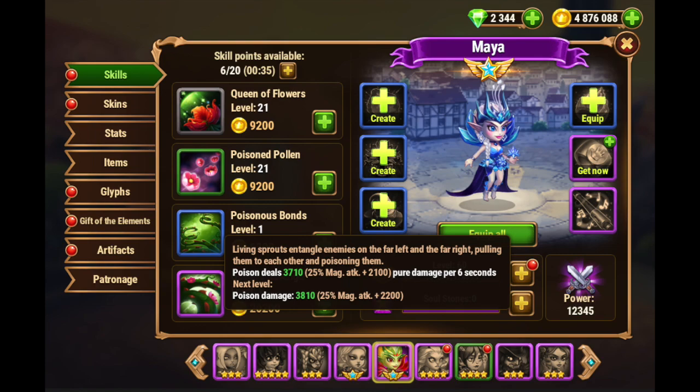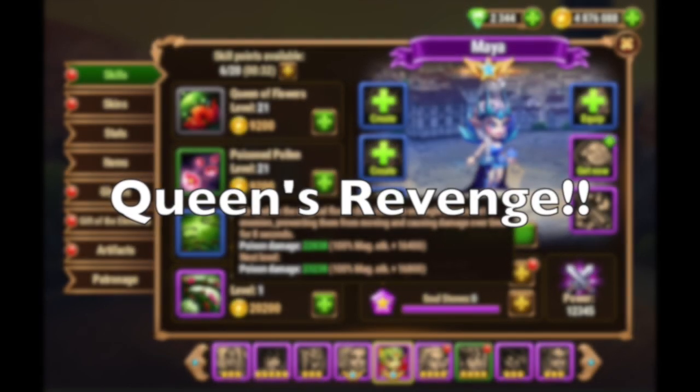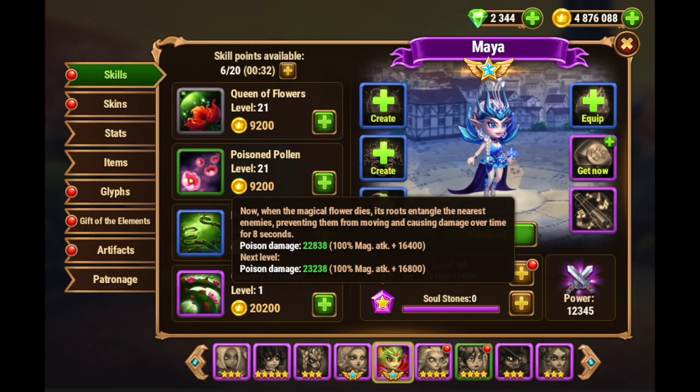Only one healing so far, and the violet ability is probably her most interesting. The violet ability says: when the magical flower dies, its roots entangle the nearest enemies — that is, the front line of opponents — preventing them from moving and causing damage over time for eight seconds. So you have Poisonous Bonds dragging the front-most and rear-most enemies together, and then this violet ability locks them in place for eight seconds. This is almost enough for her utility to be good enough, but I'll touch on that in just a second.